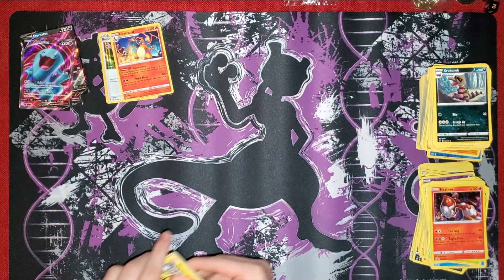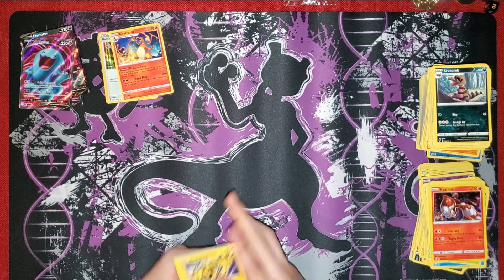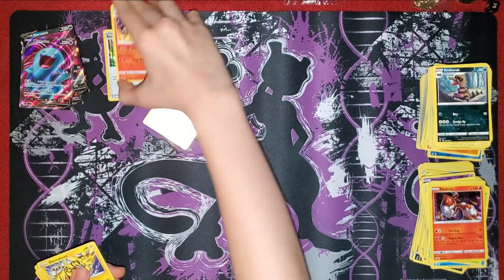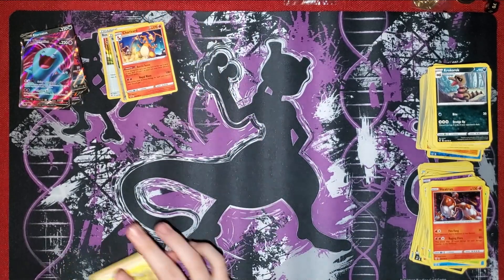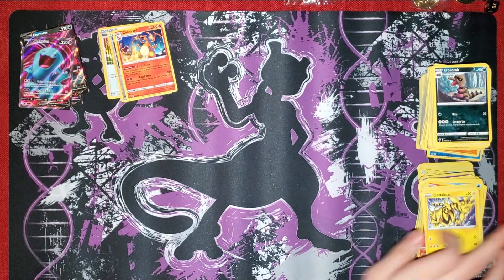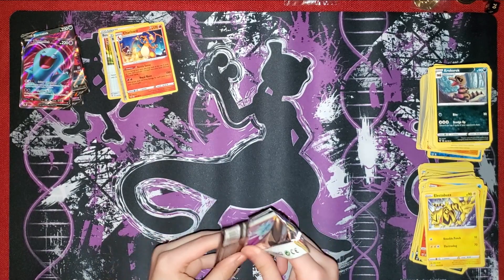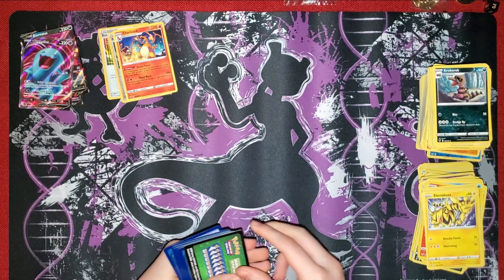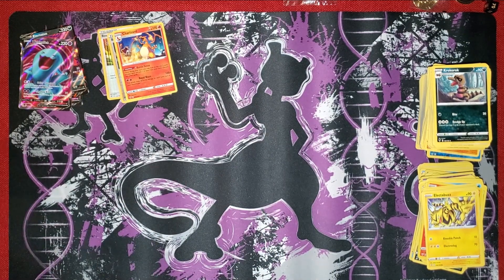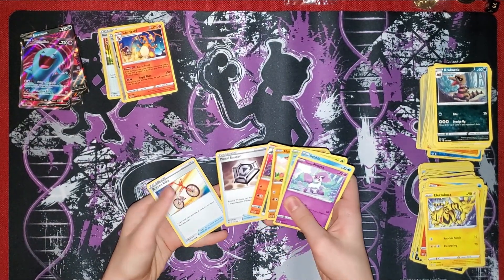Hopefully all the really good cards are just hiding somewhere in the last ones. Green code card. Oh, another Boss's Orders! And nothing else. Now we have normal Sword and Shield - a green pack, and nothing else.